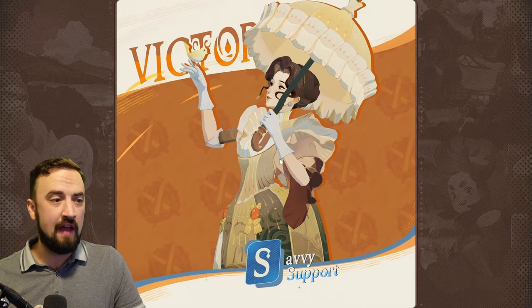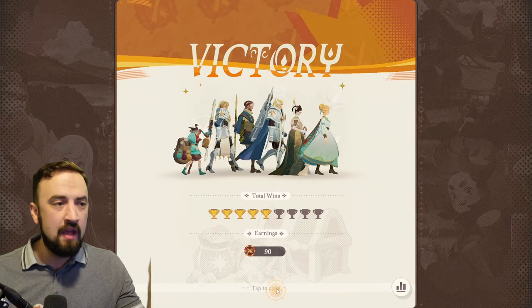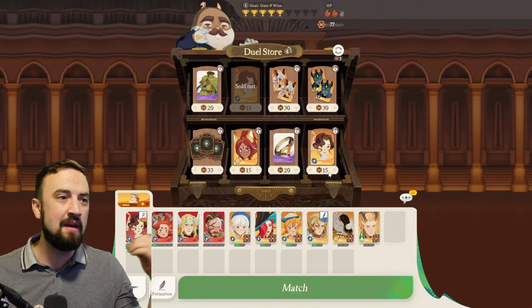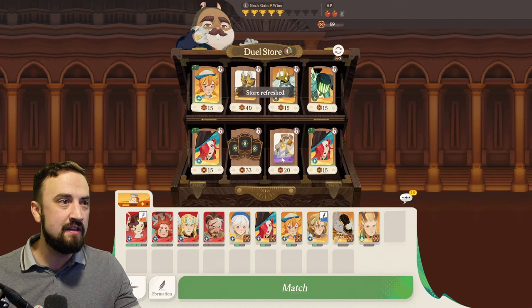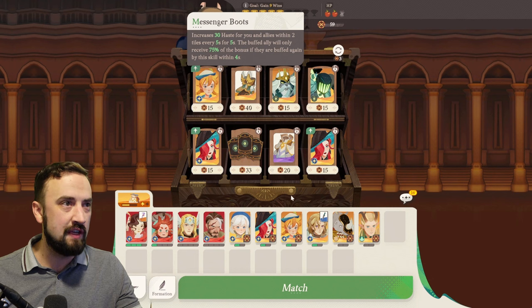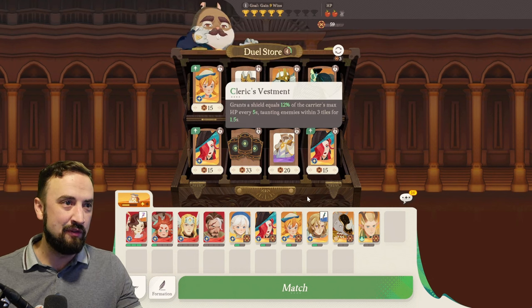Jump bro's real value is as a bait. You can't lock him down and kill him, so his value is getting the enemy assassins to target him while they can't take him out instantly. That's where his value lies — he's not really a hard carry for your team. Some people will disagree with that, but that's my take on him.